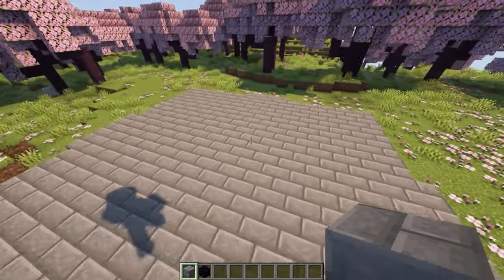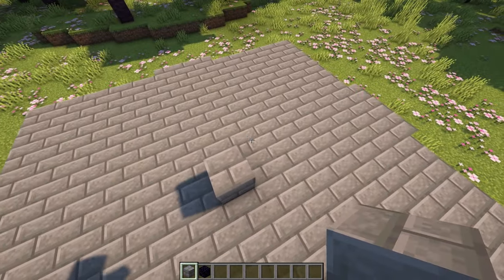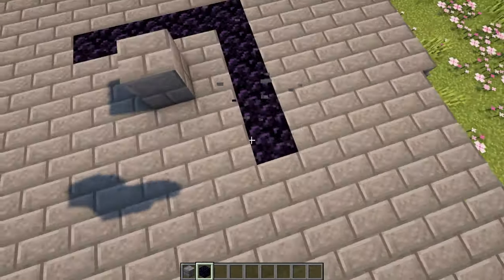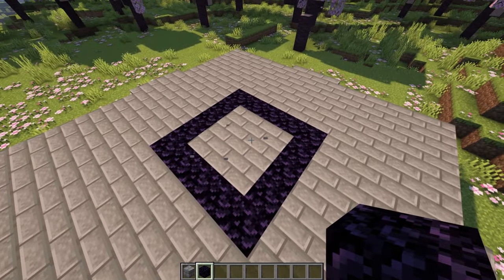Now find the center of this build by going in the middle of both of the stairs and place a temporary block like that. Then take some obsidian and make a 5x5 square around that temporary block, and it's going to end up looking like that.